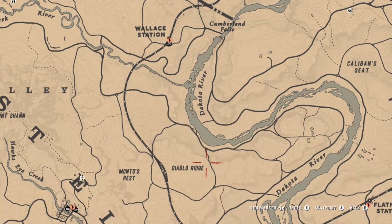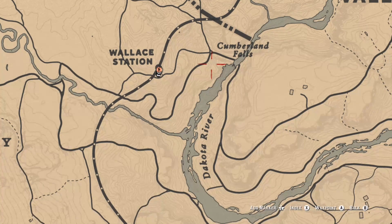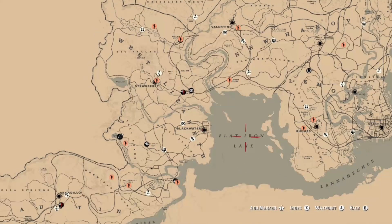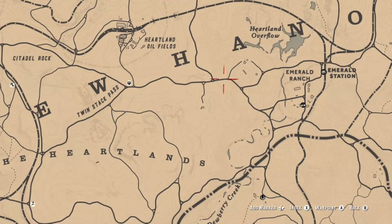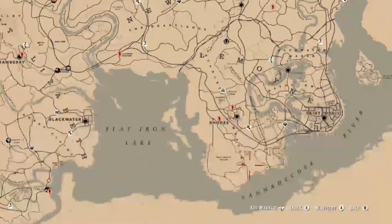For animal claws, that first spot just north of Little Creek Ranch or Hanging Dog Ranch is my go-to for bears — you can always find animal claws there. You can also find eagles in Big Valley at the mountain, on the road leading to Cumulin Falls, and at Diablo Ridge. You can find bears in Tall Trees and badgers in the Heartland near the windmill, and also down in the southern part of Rhodes along the coast. I know these are repeats — figured I'd refresh your memory. Appreciate you guys watching and I'll see you next time.